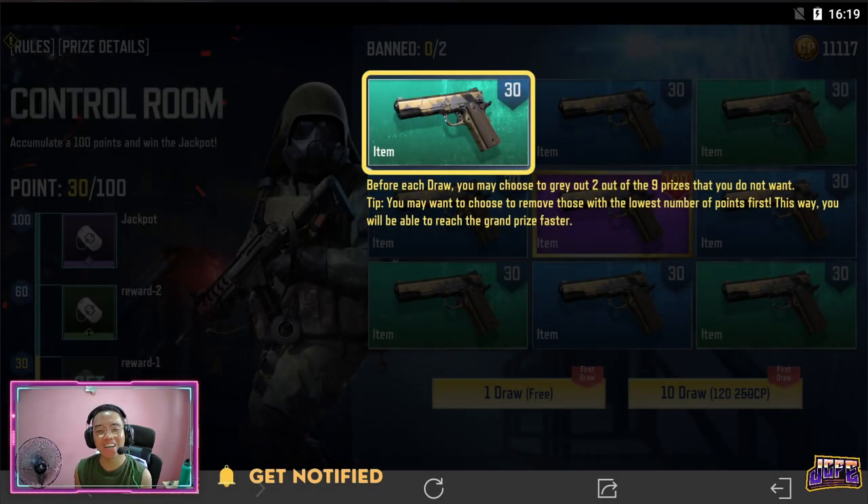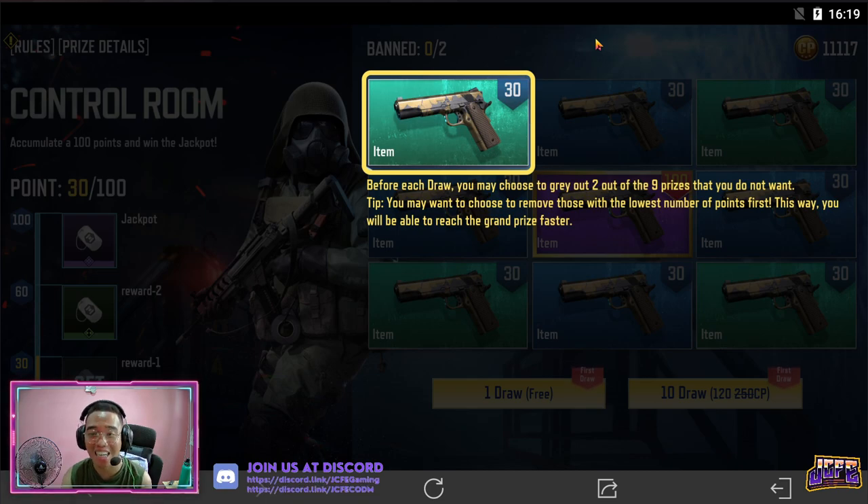Hi Espers! For this afternoon, we have Control Room. We will start by trying it out. The tip here is, we can choose to gray out 2 of the 9 boxes that we are going to draw from. And of course, yung mga pinaka bottom most or common prices yung tatanggalin natin.